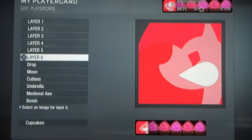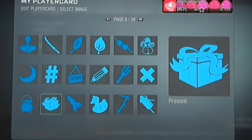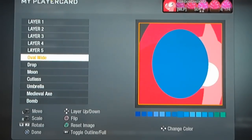For layer 6, you're going to have an oval wide. Page 11. Make this black.